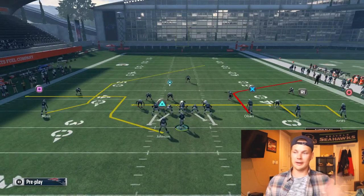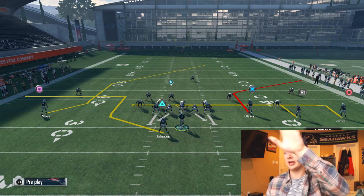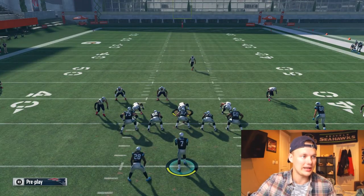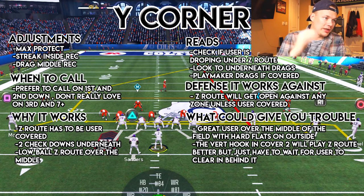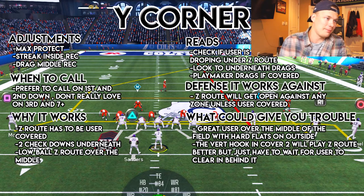As you can see, we got a Z route coming from the back side. Then with all our adjustments, we're going to get two drags underneath and a clear out route. The adjustments are: we are going to max pro, then we are going to streak the inside receiver, and then drag the middle receiver.